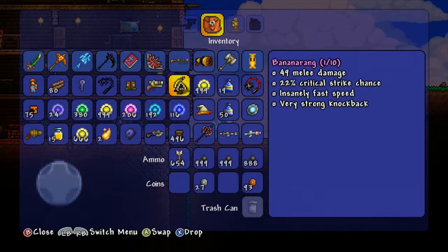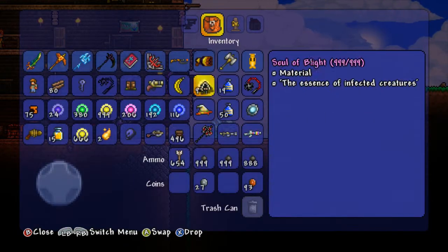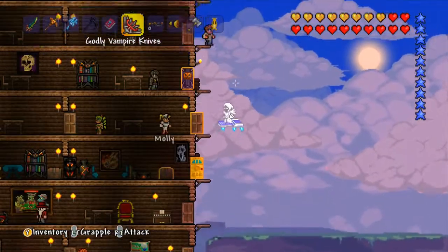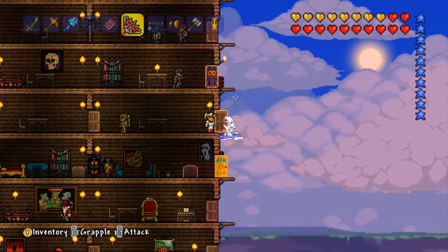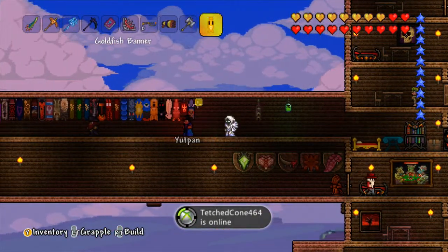So basically you and the other person both have the items. Now you can choose for them to give you the items if you're just trying to duplicate for yourself, or if you're playing multiplayer you can just keep it. And then of course the other person invites you again.